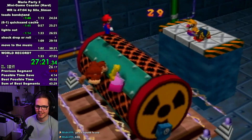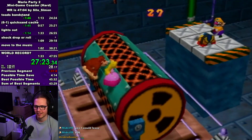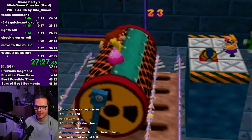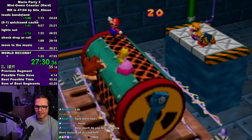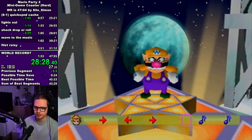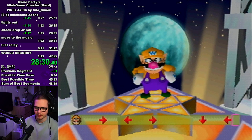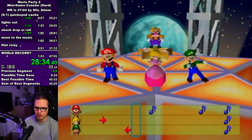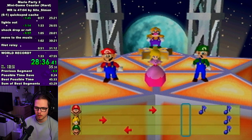On shock drop or roll you can just cheese the minigame by constantly jumping — your momentum doesn't carry with you, so it's just really easy for the three players. Just have a good memory of the sequence. You can write it down or say it out loud. I personally just say it out loud — it makes it easier for me to remember.